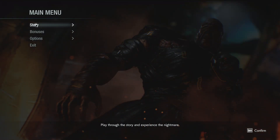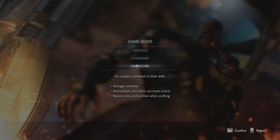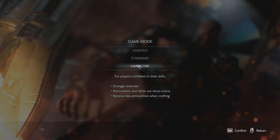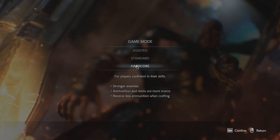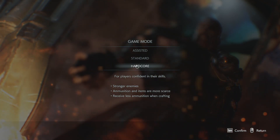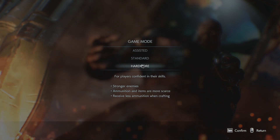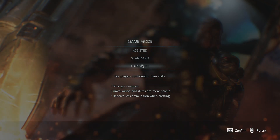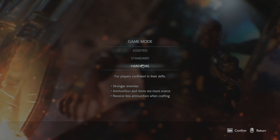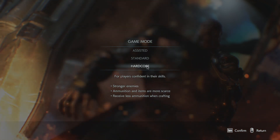We're going to skip all of the cutscenes and see how fast we can get through it, see if we can improve on the rank I got — which was C last time, which was pretty terrible. Okay, so: stronger enemies, ammunition and items are scarce, receive less ammunition when crafting. This should be interesting with that crafting companion.